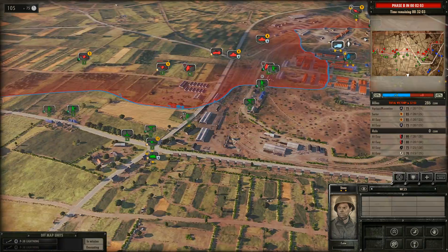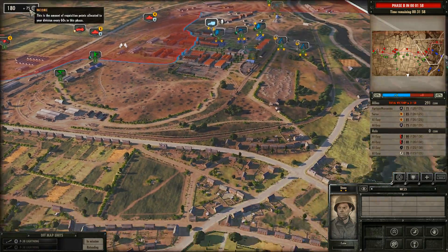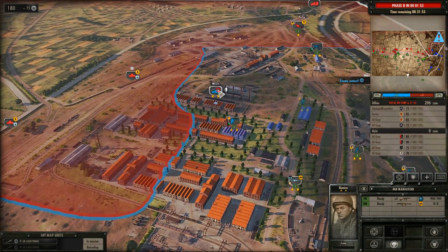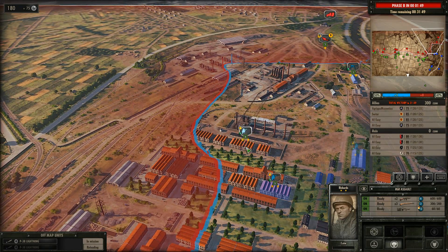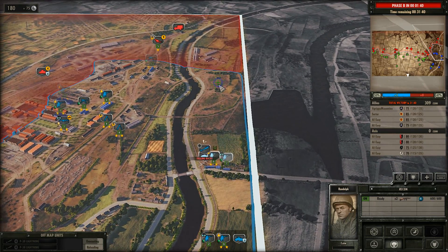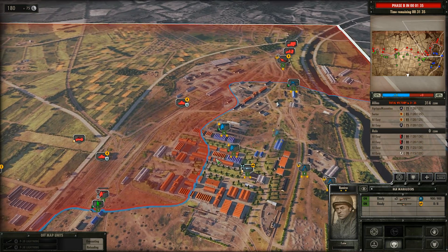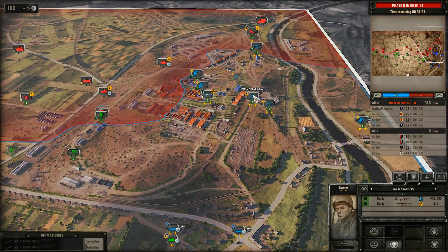I am bringing in some AT guns — I have one at the location but it doesn't have line of sight at the moment. Maybe if you can move it up the road slightly, but then you could be spotted. I've actually got a bazooka unit here — the Marauders — it's also a scout unit. Get in the building, boys. I'm bringing up an M4A1, and going to keep moving with these units on the far right.